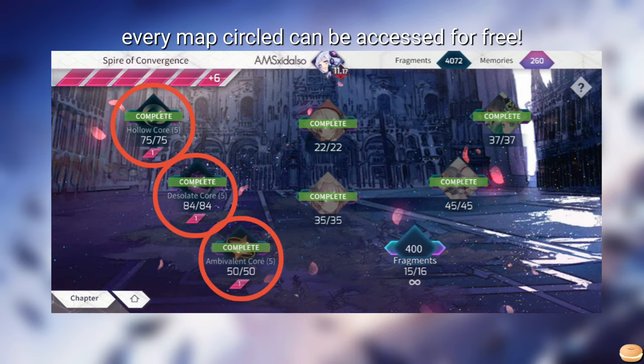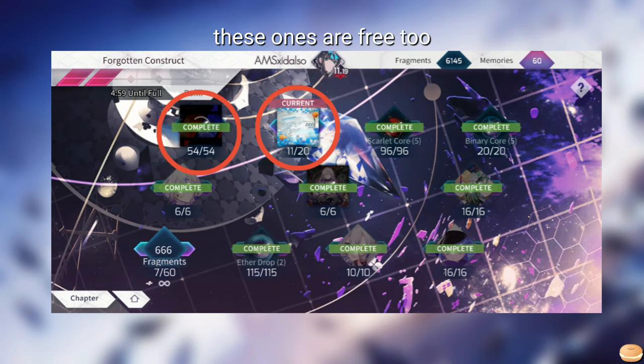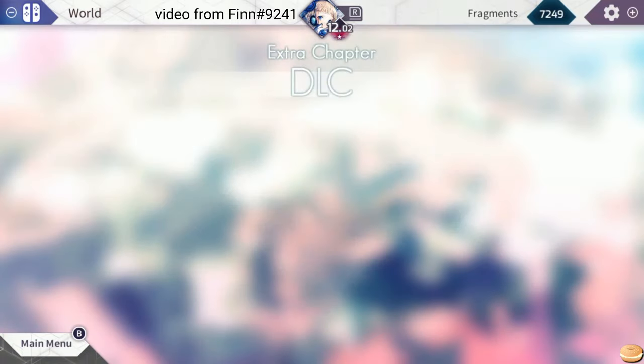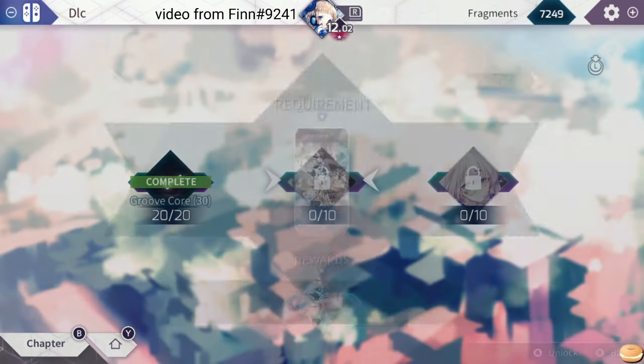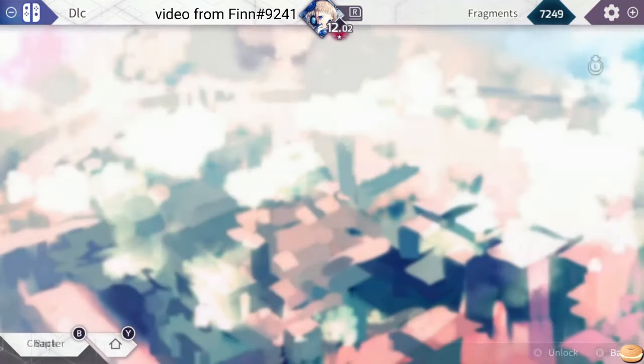All maps require 1 stamina regardless of which chapter they're in, except the latest map in chapter 6 for some reason. On the Switch version, we have 5 regular chapters, and the chapter at the left end of World Mode is the DLC chapter where all maps related to DLC packs are located.